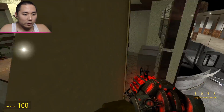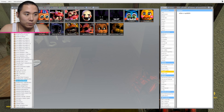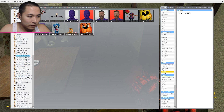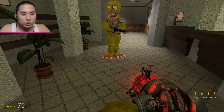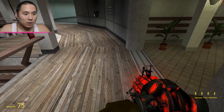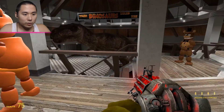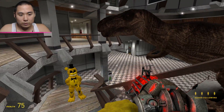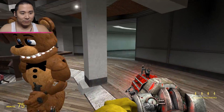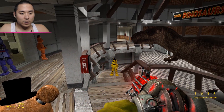There's going to be a bunch of dinosaurs attacking, so we definitely need more guards. Let's get Puppet, Withered Chica, and Foxy as backup. Up in the danger zone we'll have Toy Freddy, Withered Freddy, and Golden Freddy on the staircase. We're going to be spawning in raptors down here and they'll basically be trying to attack everything at once. Last but not least, Withered Bonnie is in.